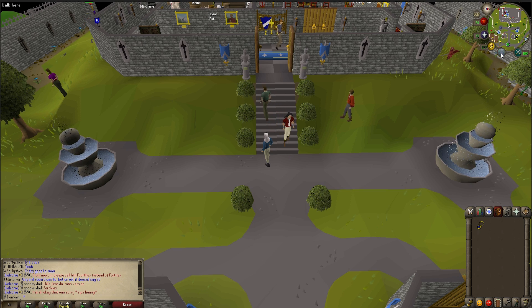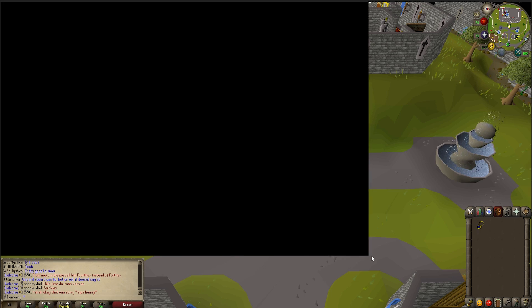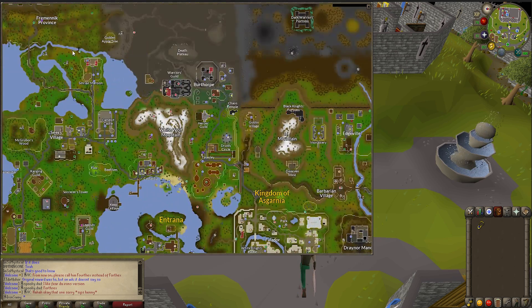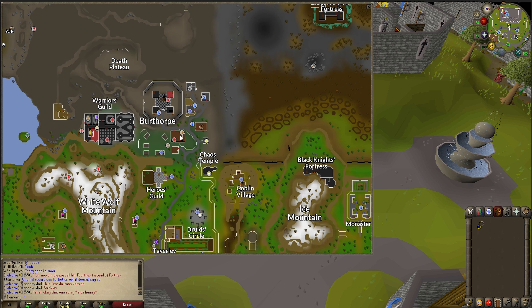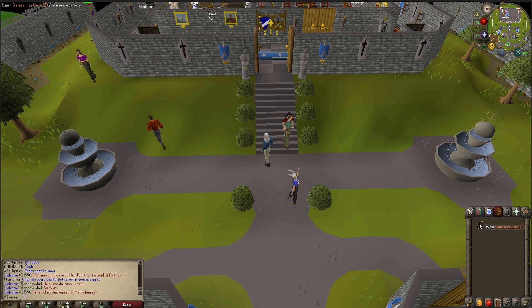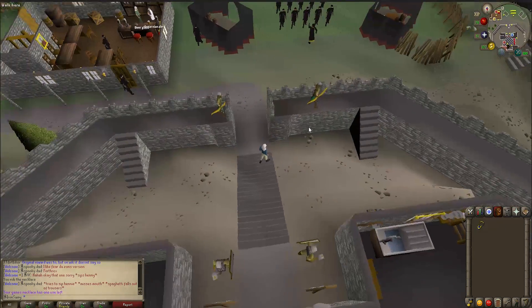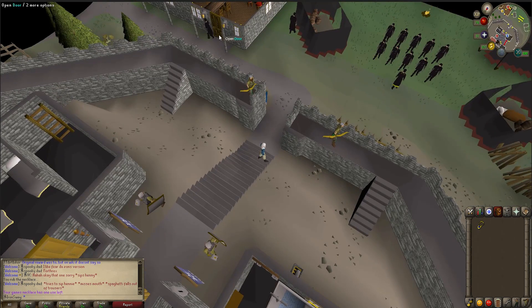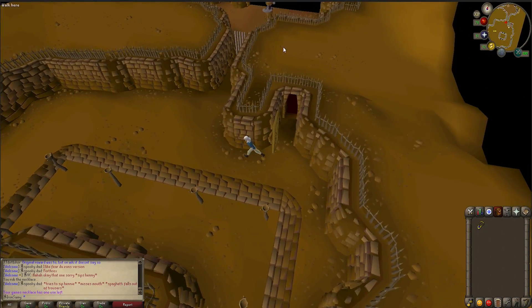First off, to get to the maze you need to go to Burfour, which is located way up here on the map. Once you get here you need to go into the bar and go down a trapdoor. The fastest way to get there is by using a games necklace. You will arrive at the staircase — just go into the bar over here and the maze is right over here.